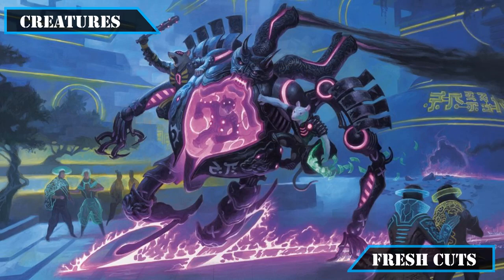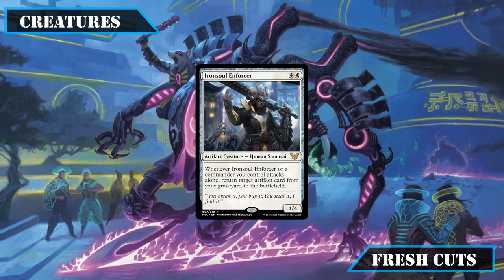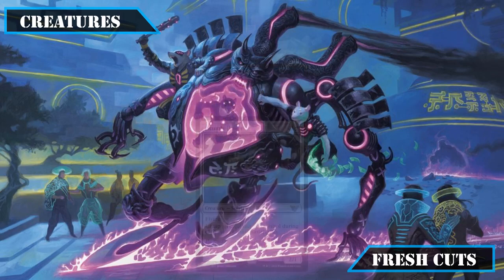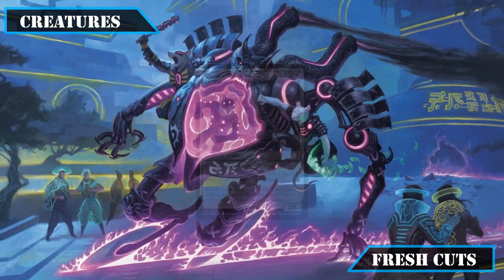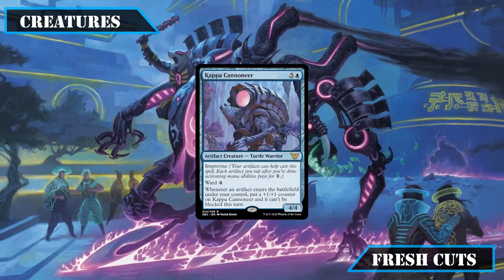Closing out creature cuts: Iron Soul Enforcer fails to make it in since we'll never be attacking alone with our commander over our vehicles; Drumbellower, while superb in creature-heavy builds, doesn't do enough here as our vehicles don't get untapped by its effect; and Capacannoneer would find a much better home in Thopters or Artifact Token builds where it can get huge quickly to one-shot opponents, which this build cannot enable efficiently.